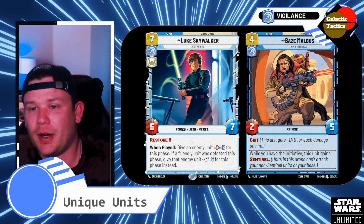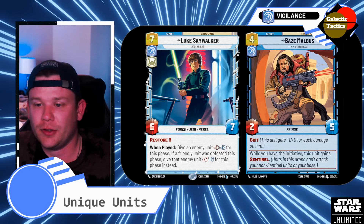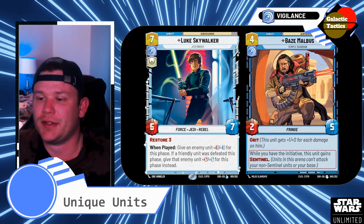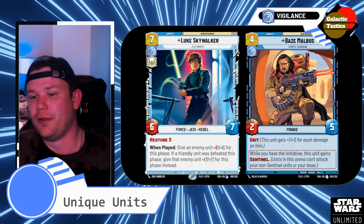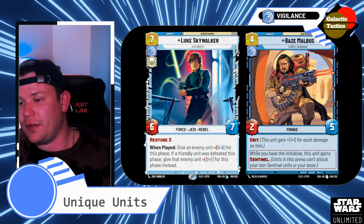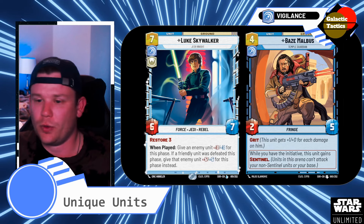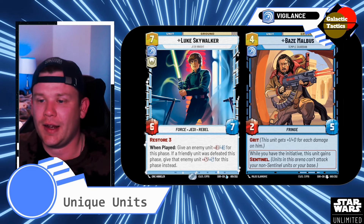And then Baze Malbus — 4-drop, 2-5. Grit: for every damage he has, he gets plus 1 attack. As he goes down in health, he increases his attack. He also has Sentinel, so folks are forced to fight into him. Whether they trade or not, it's a good way to get set up for the endgame — protect everything, and then on the next turn drop everything you need.